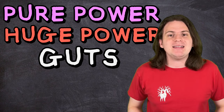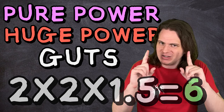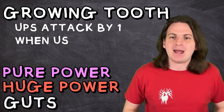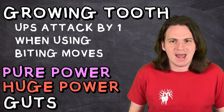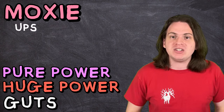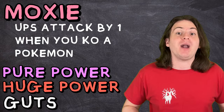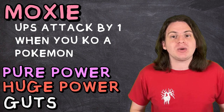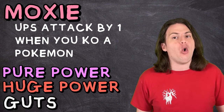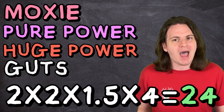This combo is focused on dealing as much damage as humanly possible. The most obvious place to start is with Huge Power, which doubles your attack stat. And while we're at it, throw in Pure Power, which does exactly the same thing — literally there is no difference between these two besides the name. With these two together, all your physical attacks are dealing 4x as much damage. After that, throw in Guts, which increases your attack by 50% when you're suffering from a status condition, which you can easily inflict on yourself with a Flame Orb. So effectively, your attack is now 6 times higher than it normally would be.